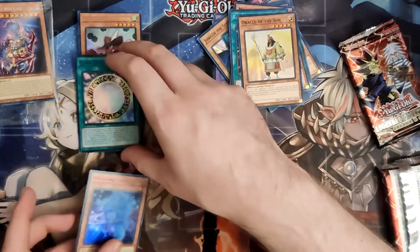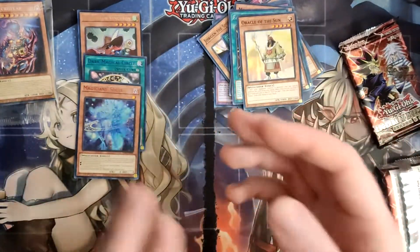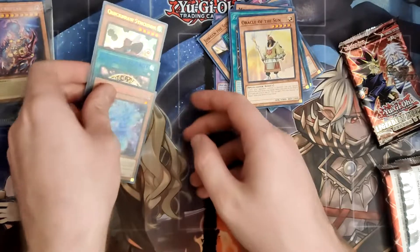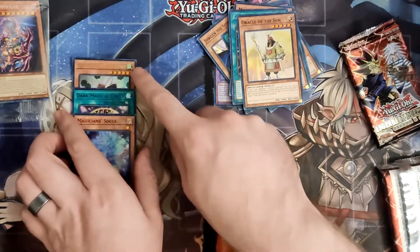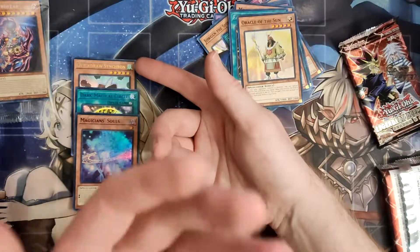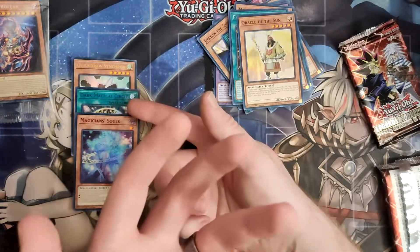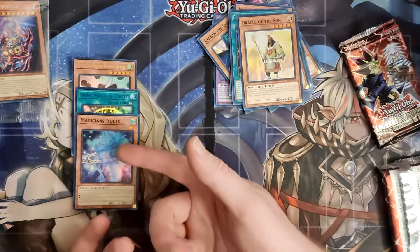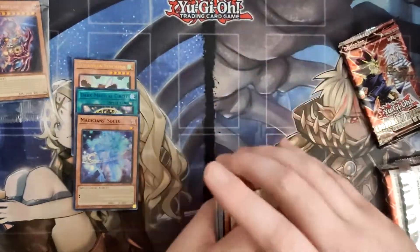I forgot to mention: the ultra rares come in different colors to symbolize the dorms in Yu-Gi-Oh! GX on Duel Academy. You've got your standard ones, which are gold — raw yellow. You got blue ultra rares for Obelisk Blue, and you got red for Slifer Red. I forgot to mention that.